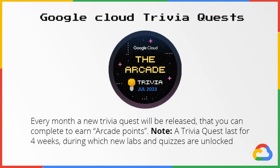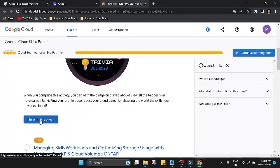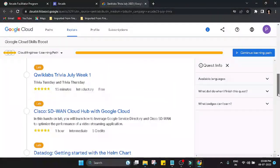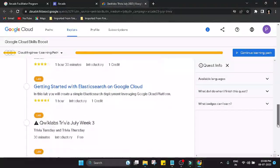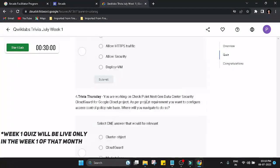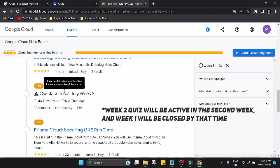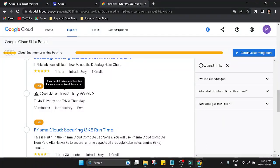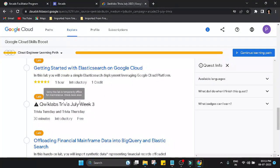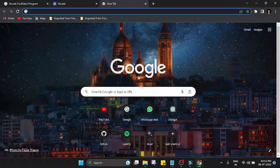The second task is the Trivia Quest — a one-month-long quest where anyone can join. Click the Enroll button and complete the labs given below. You must complete all checkpoints in the trivia quest to earn the trivia quest badge, which also holds one arcade point. Importantly, quests have four weekly quizzes that go live each week. Each week's quiz closes when the next week begins, so make sure you complete each quiz when it's live. Missing any checkpoint means you cannot complete the quest. During the two-month program, two quests will be live — one for July and one for August — giving you two arcade points total.